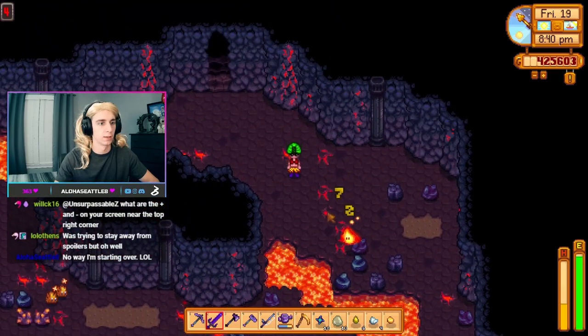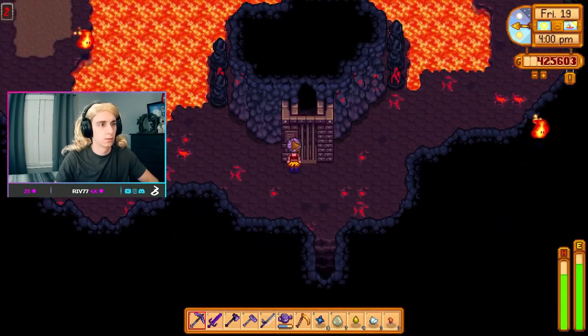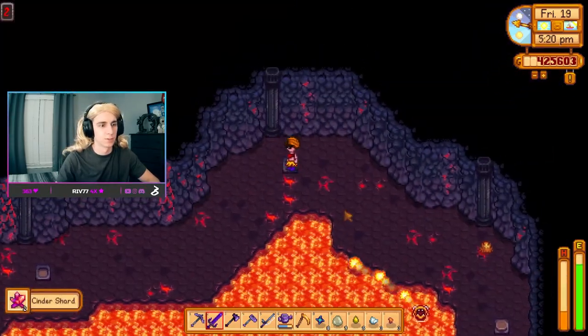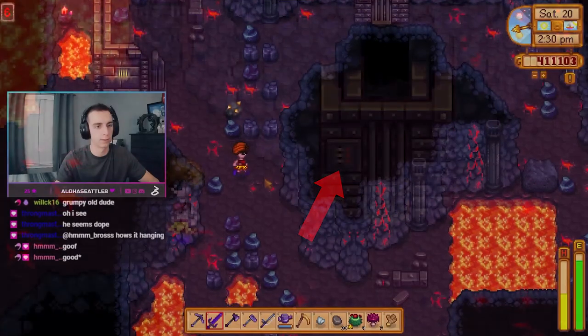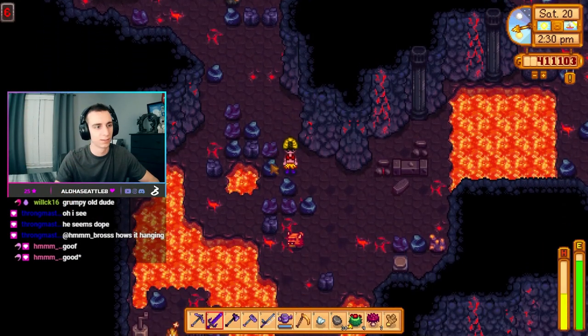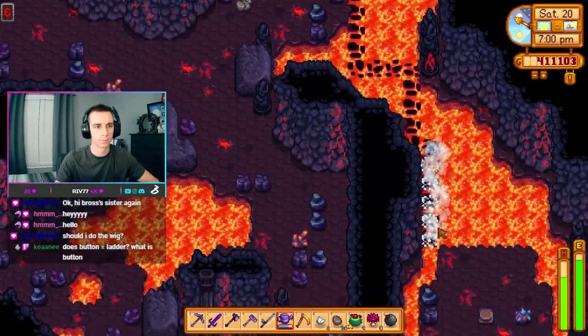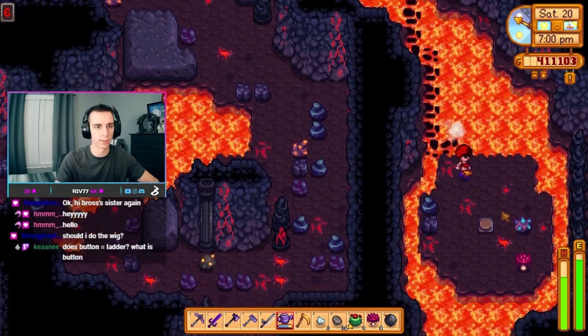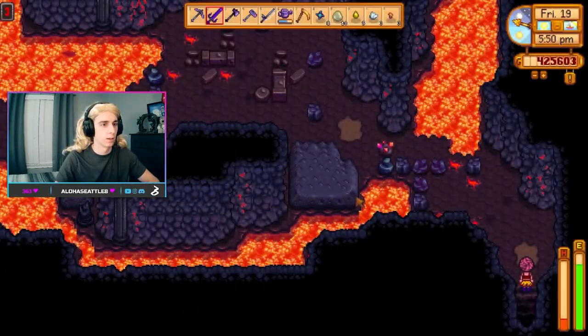A lot of the time this comes down to navigating your way around rocks and lava, but sometimes the door could be locked behind a gate. The gate is activated by 1 to 3 pressure pads, the number of which is indicated on the door by the red lights. Sometimes the pads could be very close to the gate, but other times you might have to wander around the level to find them. At one point I even had to use my watering can to get to a pressure pad. Once you've stepped on all the pressure pads, the door simply opens and you can move on.